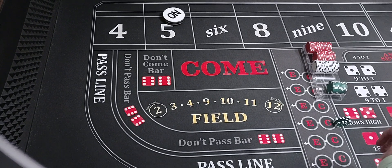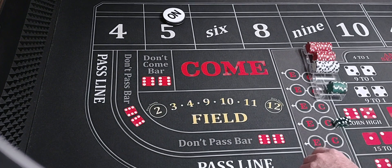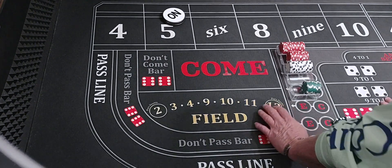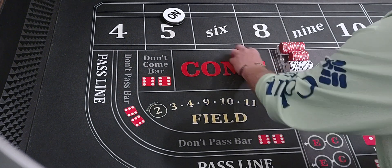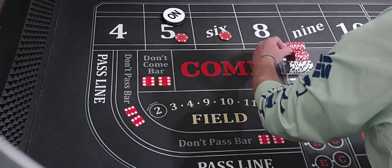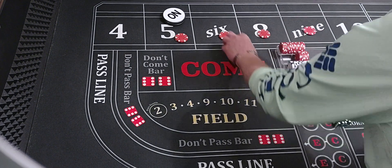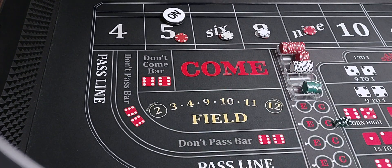Hello everyone. Welcome back to Wayland's Way Craps. Today I got a strategy for a $500 bankroll. I call this strategy 'Risky Business.' What it is: we'll bet the inside bets. For a $10 table that would be $12 on the six, $8, $10 on the five and nine.